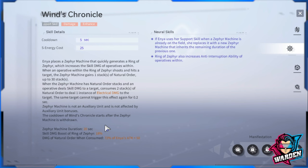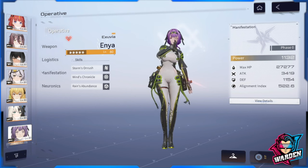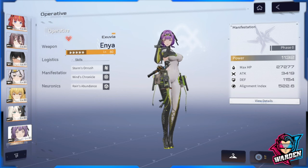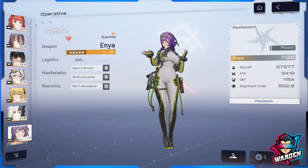The ring of zephyr's skill damage boost is 18 percent at base, and Day Was Alignment adds a base 12 percent, giving a minimum of 30 percent bonus skill damage to your active operative while the ring is active. This can increase further with alignment index levels. Natural Order damage when consumed is 72 percent of Enya's attack plus 50. You'll mainly be using her for her support skill.